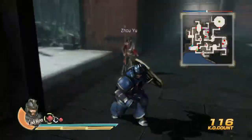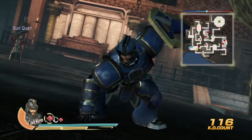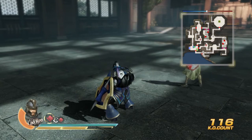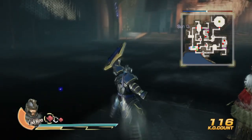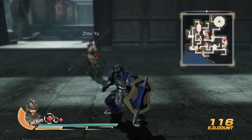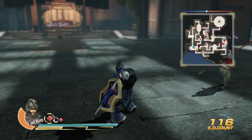It's time for his musou attacks. His first musou is called 'Charging Bull.' His R1 musou is called 'Surprise Assault' - and if I'm not mistaken it's a grab. Yeah, it's a grab. We'll demonstrate it on the enemy - he drives his blade through an enemy.